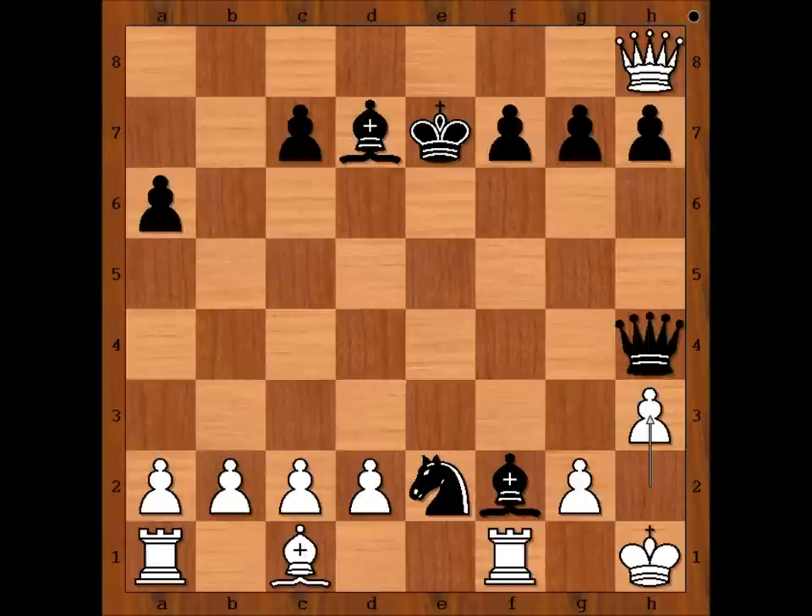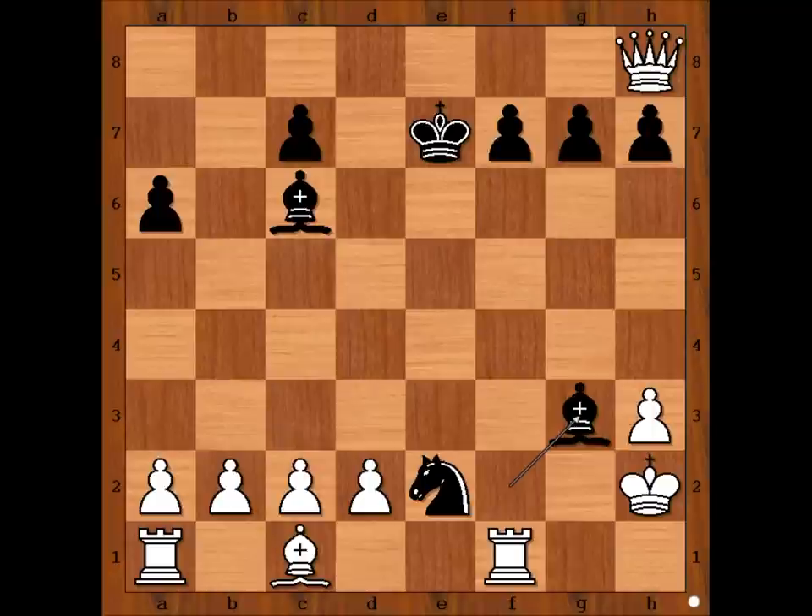Perhaps this is the most interesting position of the game. Please pause the video and find the best move for black. What did you find? Black to move — checkmate in 3. Can you see checkmate in 3? First move, the only move. And then bishop to c6, check. King to h2. Bishop to g3. Checkmate.